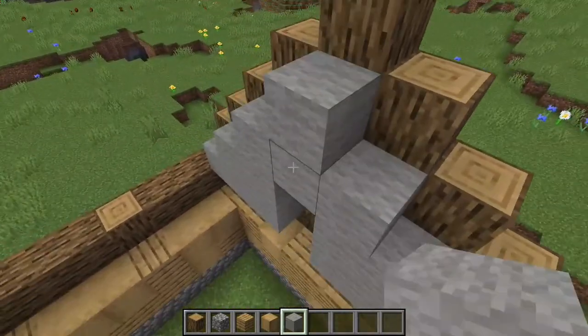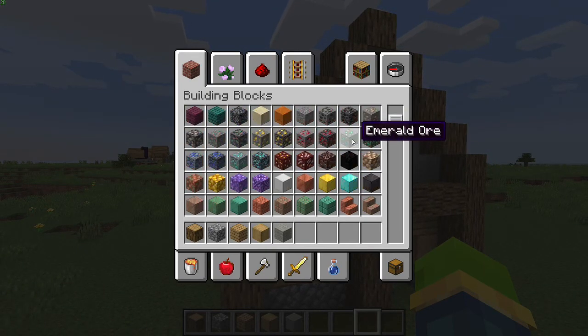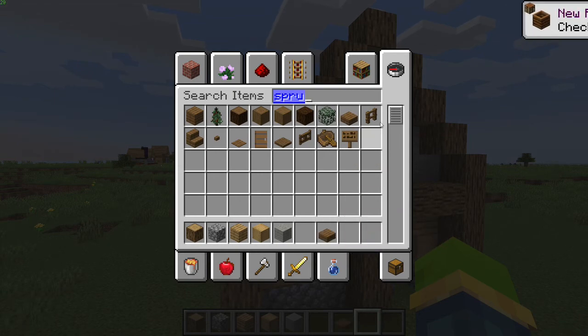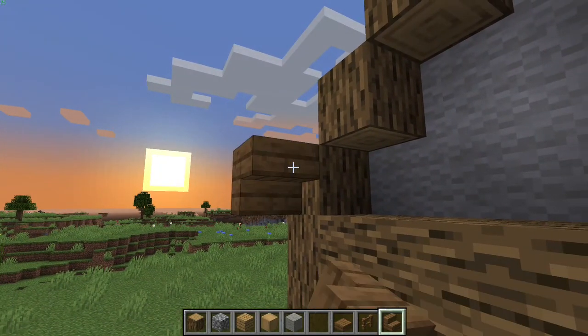For the next step you want to grab your spruce slabs, spruce fences, and spruce stairs. This is the tricky part. You want to place them upside down on the logs like so.